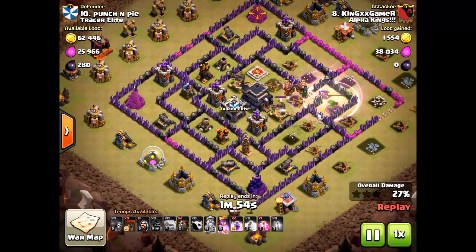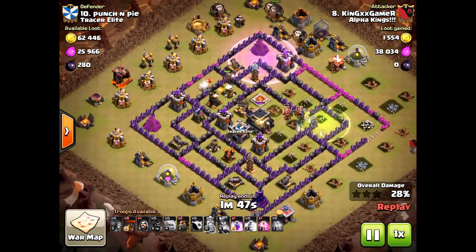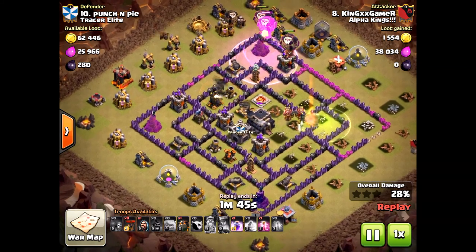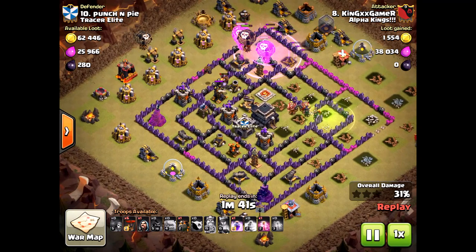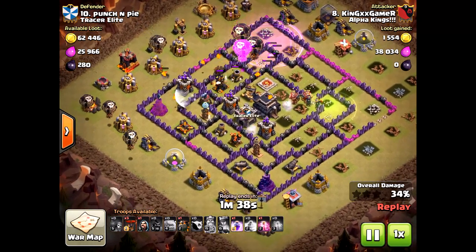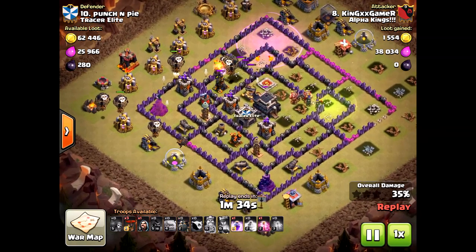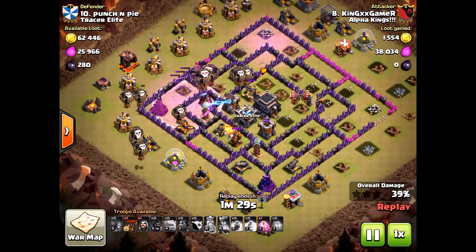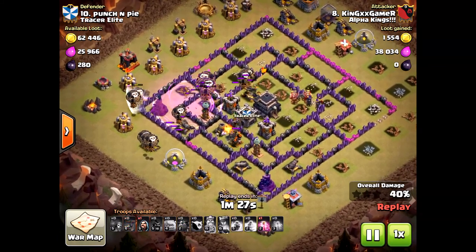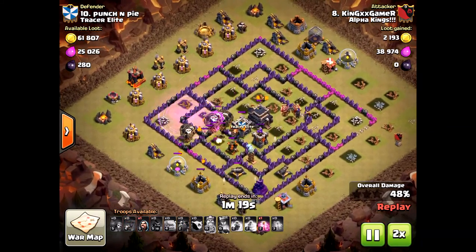The problem is, as you can tell, he didn't save any troops to clean up — and that is the big issue. That hound placement wasn't good either; he should have come in from a different angle. He should have dropped the haste there and saved the rage for the center. Look towards the north — all he needed was a couple of goblins dropped there and he would have three-starred this base.